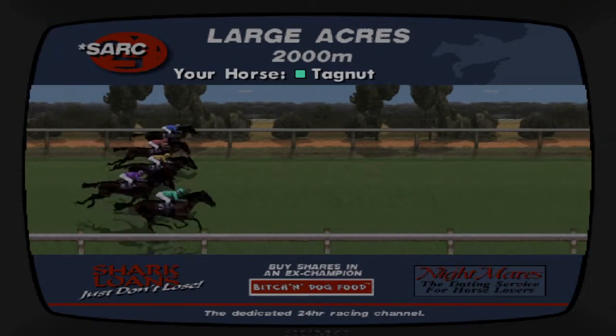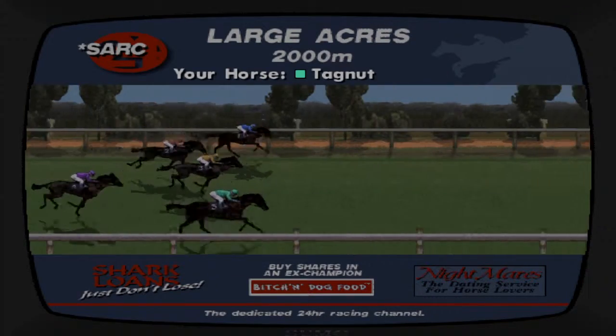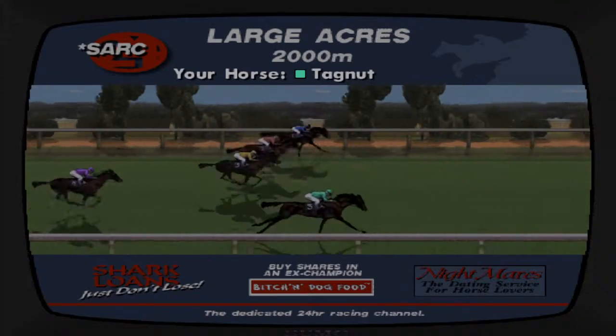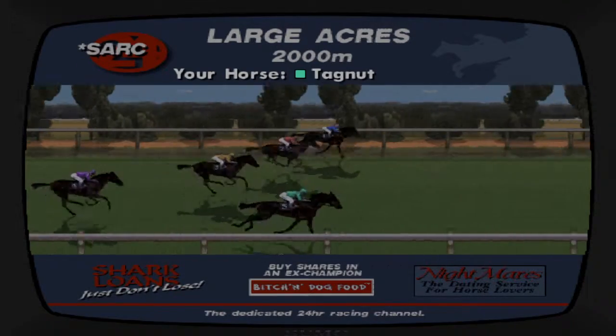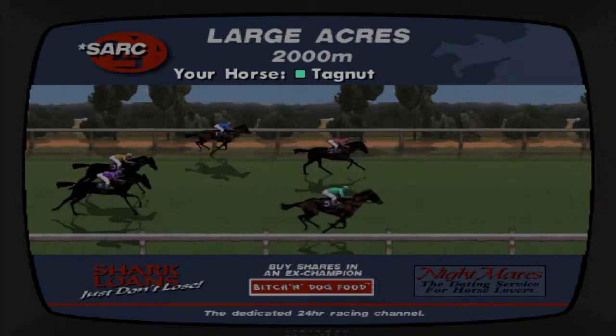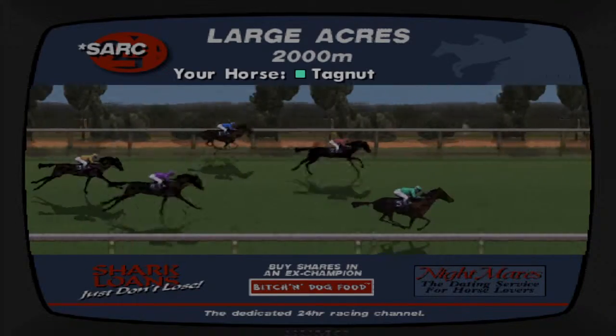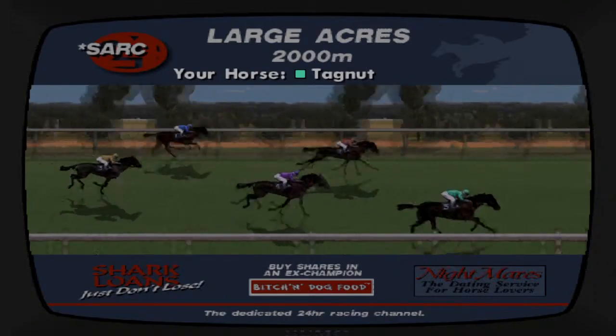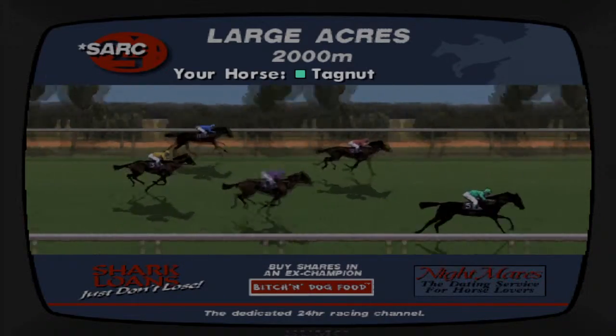Save the game, come to the betting shop, place your bet on the green horse with all your money. If you win, go and save the game again and do it with the money that you got. If you lose, just reload the game and rinse and repeat the process. That is it — simple, easy, nice.